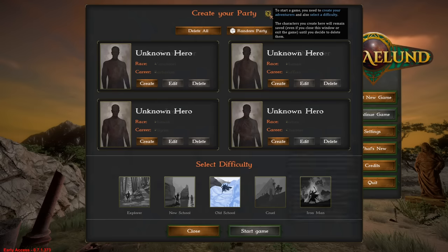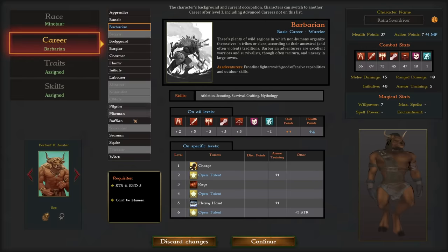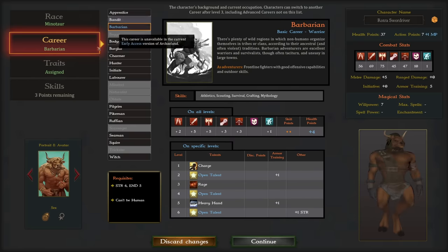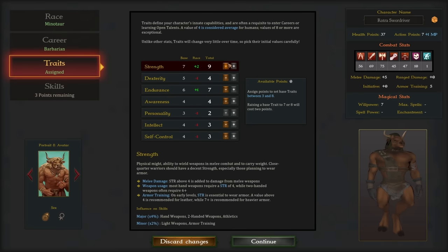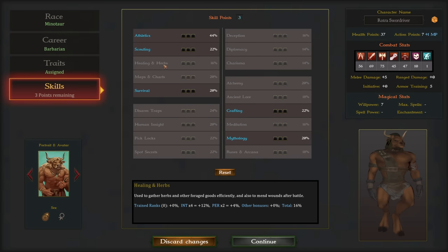If you choose to actually make a character, you have some interesting options, starting with your race. This game has a variety of races to choose from, such as well-known things like humans, goblins, or minotaurs, or more game-specific things like bat tracks, which seems to be like a frog person more or less. Once you've got that sorted out, you pick a career — not all of these are available in early access. A few levels in you can also pick from an advanced class, though that is also not ready for early access. This determines a host of combat statistics on top of what you'll be able to get when you level up, which then leads to your traits — basically your ability scores — and then you pick your skills, which cover all sorts of things that can come up via exploration or dialogue when you're tackling quests and the like.